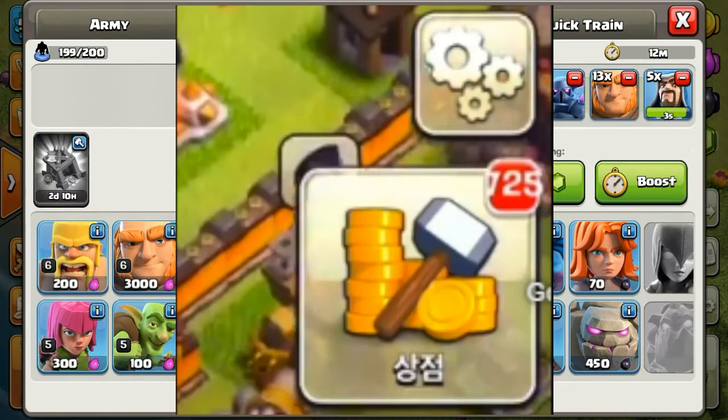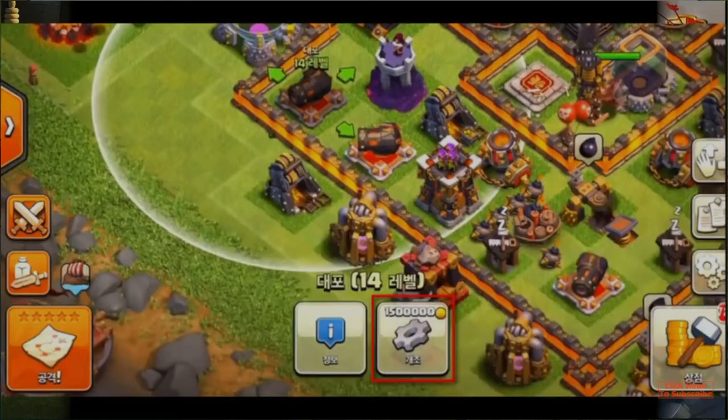The defenses also have a new modification button. There's a settings icon written in Chinese — those words translate to 'modification.' So with this new feature, we can modify our defenses.